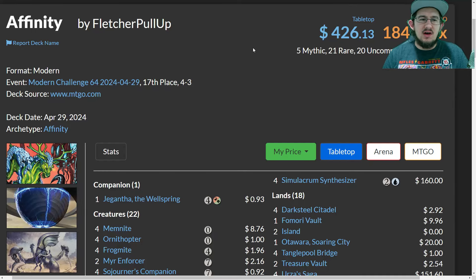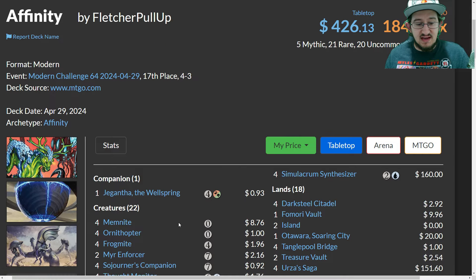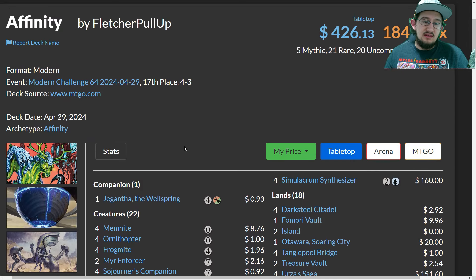What's up everyone, it's Dakota, and welcome back to another Modern video. While there are some pretty new cards making an impact in the Modern and Pioneer format from the Outlaws of Thunder Junction set — and the spin-off set, The Big Score — we're actually going to look at a deck featuring Simulacrum Synthesizer from The Big Score, building around the affinity game plan to get additional value from playing your spells.